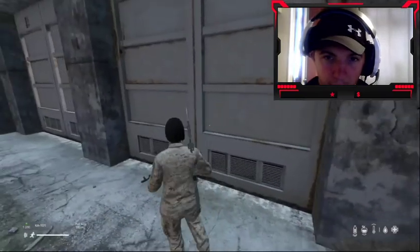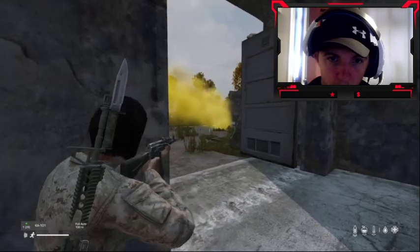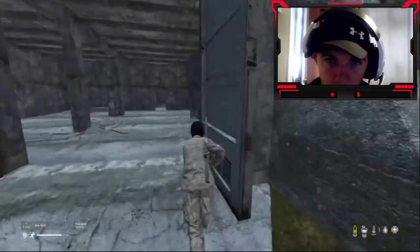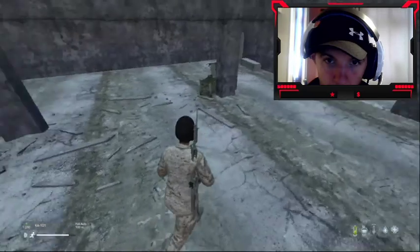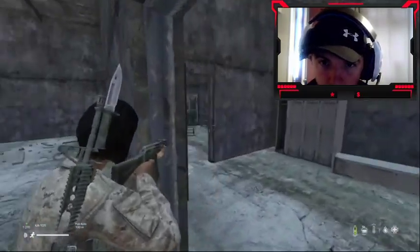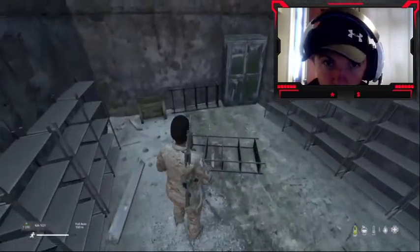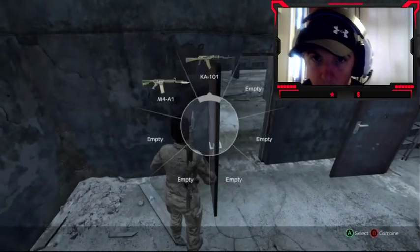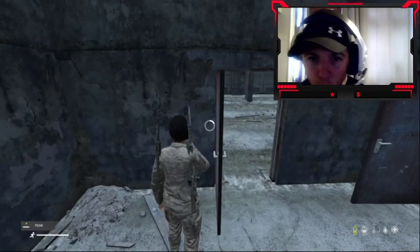We're just going to run to this bunker here — did we make it? We made it. We're going to loop this bunker. Check your corners, check your corners, check your corners on this side as well. I'm just going to eat a pear while we're here to keep our food and water up.